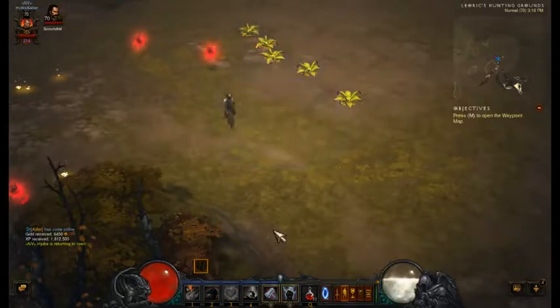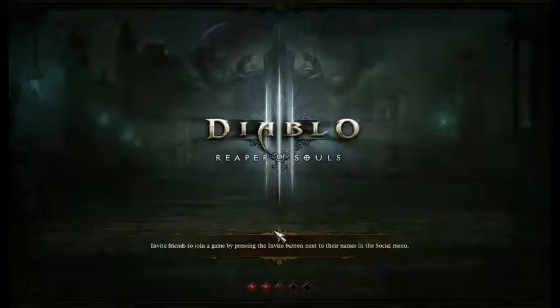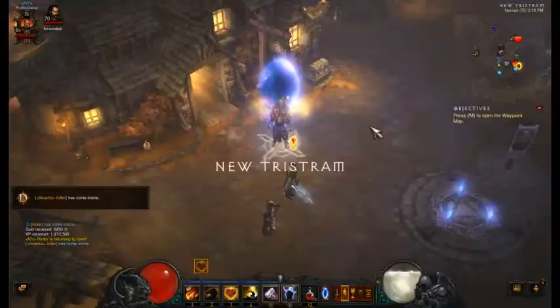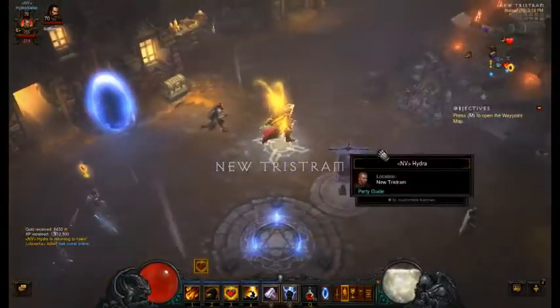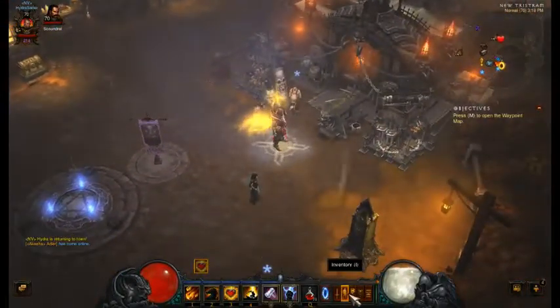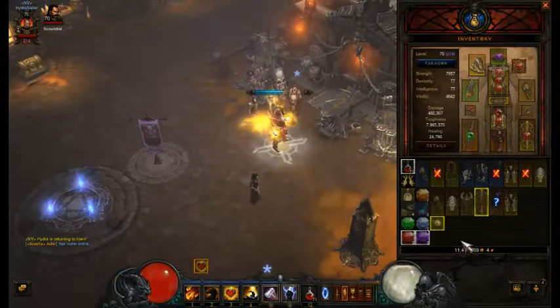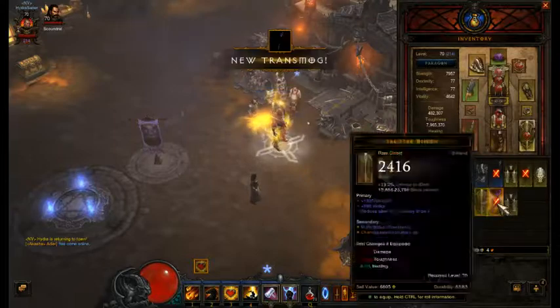Playing on normal isn't a bad thing — it's a lot faster and sometimes you can get more legendaries because you're playing faster. I already got my one legendary and I've only completed two bounties. It's a staff so I won't use it, but at least it's a forgotten soul for me.